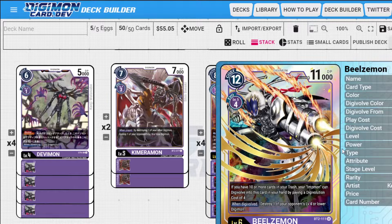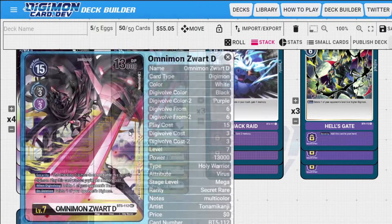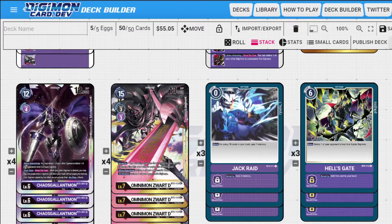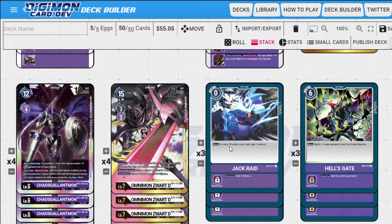We already talked about the level sixes — insane cards. If you guys don't know, Beelzamon lets you evolve on top of the Omnimon for four memory if you have 10 cards in your trash, which is why we turbo up our trash. Then we have Cascadedramon — whenever one of your level three Digimon get deleted you can summon a level three from your trash onto the board, and when a Digimon gets deleted at level five or lower. Then we have Omnimon Zwart Defeat — the Digimon doesn't get destroyed during battle but you do get to summon it, and when you Digivolve you delete a tamer. There are so many good tamers now, so being able to delete tamers can really help swing the game. Jack's Raid gains memory to push up our Cascadedramon plays — we only play three-of because they're really annoying early game.